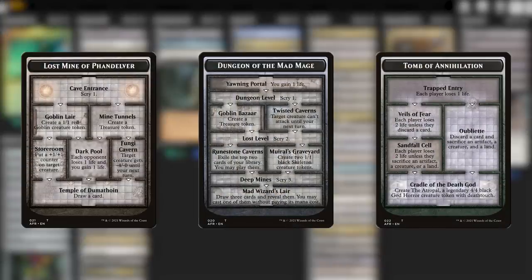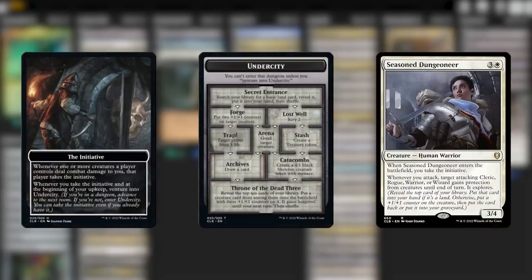These are the three original dungeons from Adventures in the Forgotten Realms, and while experienced dungeoneers might already know their preferred pathways, new players to the strategy are right to feel a little overwhelmed. Then Baldur's Gate added the initiative mechanic, which also ventures into the dungeon — the Undercity. The Undercity can only be entered by taking the initiative; not just any venture-into-the-dungeon card will help you there. However, once you are in any dungeon, any effect that lets you venture or take initiative again will help you progress. And like the monarch, the initiative can be taken from you, so you have to stay on your guard.